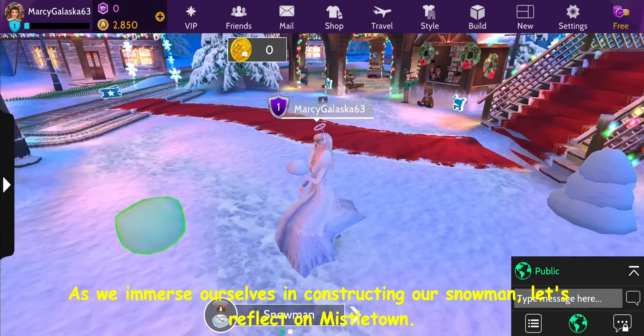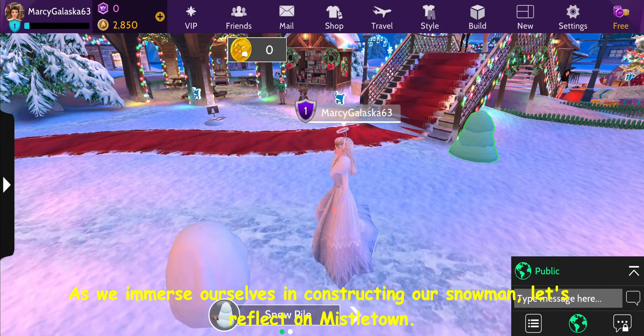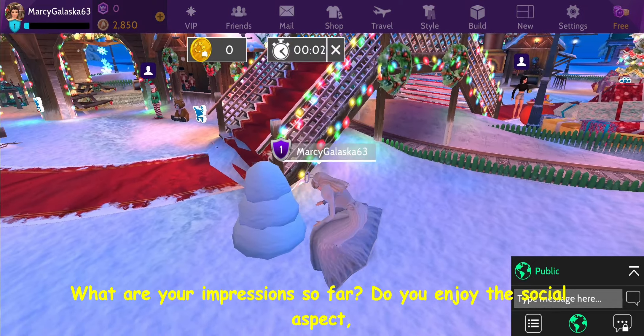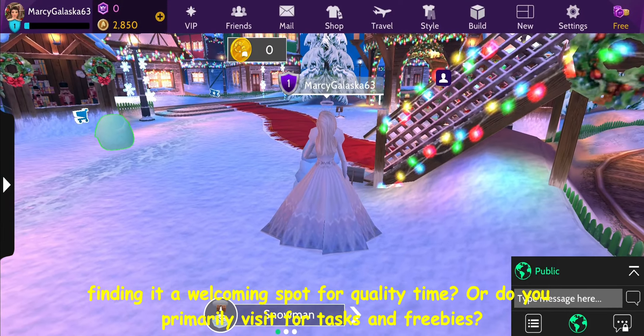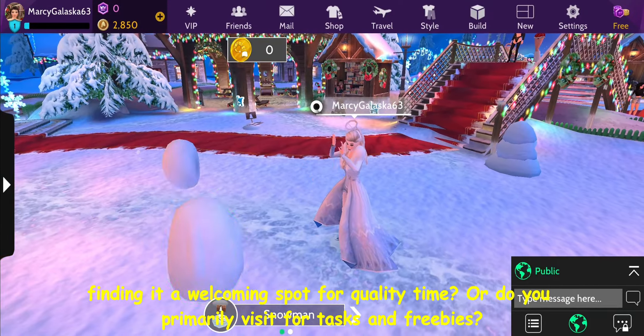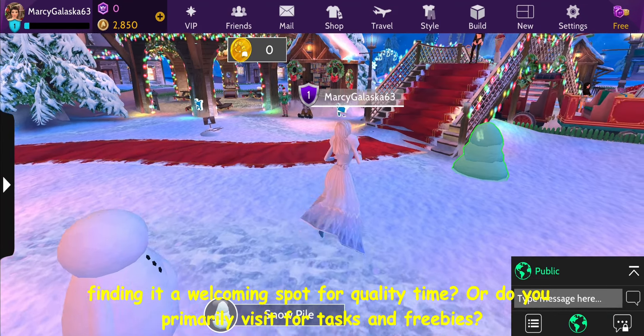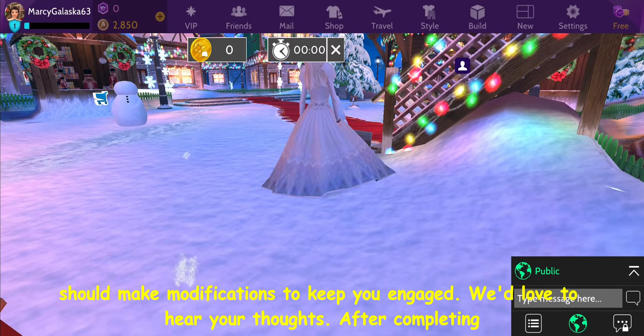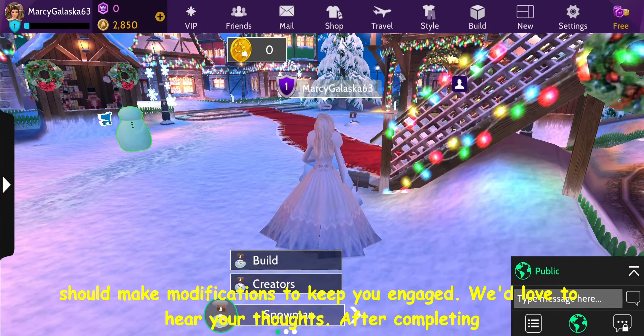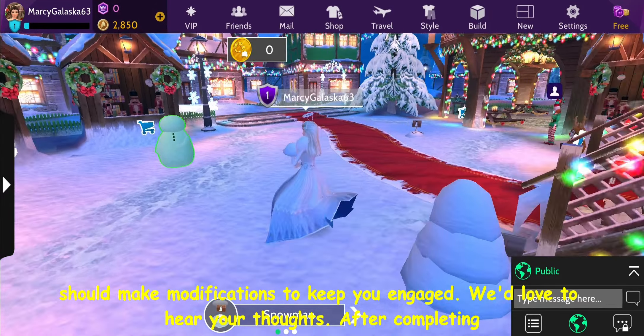As we immerse ourselves in constructing our snowman, let's reflect on Mistletown. Share your thoughts on whether Mistletown is compelling enough as is, or if the developers should make modifications to keep you engaged. We'd love to hear your thoughts. After completing the snowman, you and others can see the creator's name. If you're the creator or a friend, you can demolish the snowman, either for amusement or to create a new one.